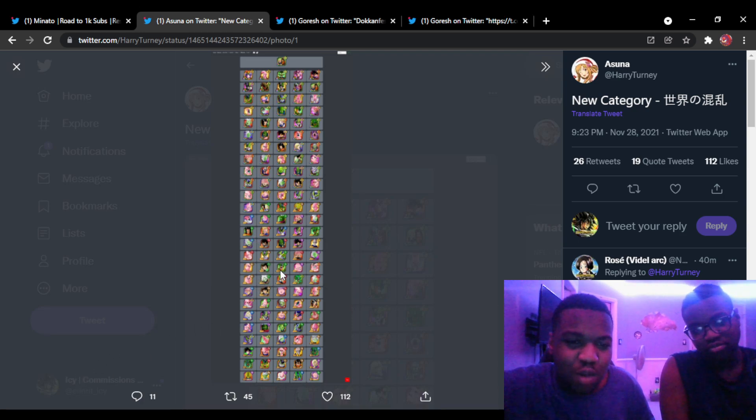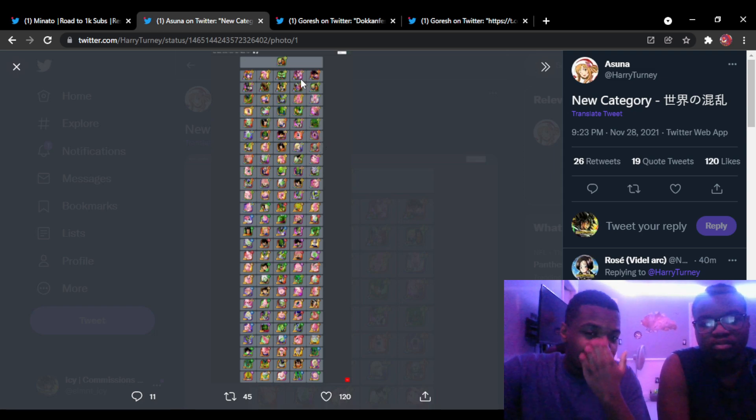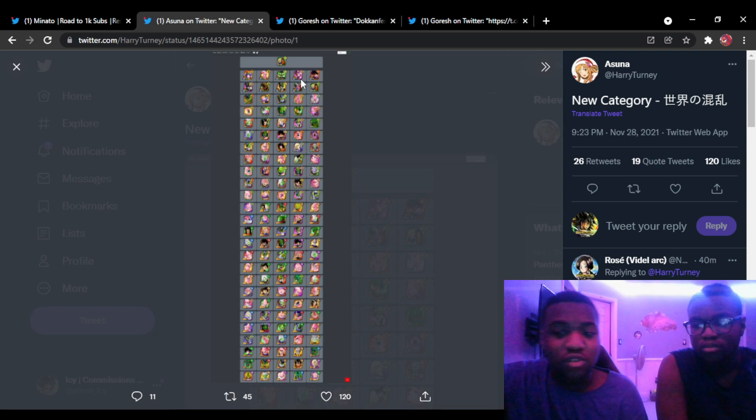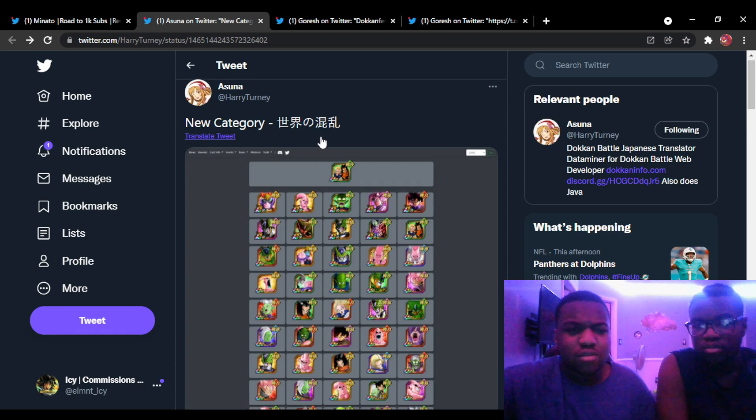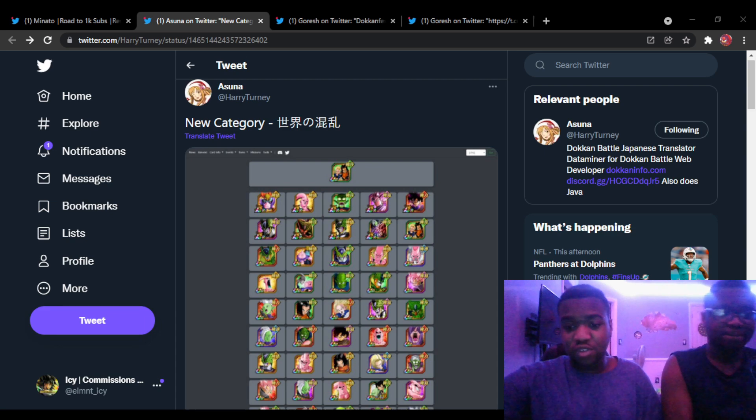Last thing to do is the new character category. There aren't too many units since a lot of them are SSRs. The category includes Buu, Androids, Demon Piccolo, Cell, Zamasu, Goku Black — pretty much what we thought. There's also another category for LR Goku Black, so maybe we'll get more support on that category. It's a solid category overall, nothing crazy.